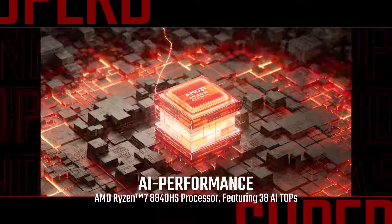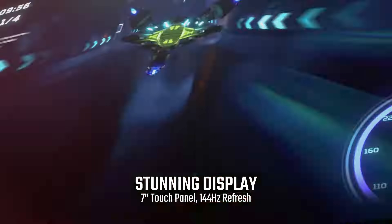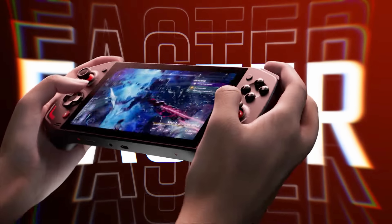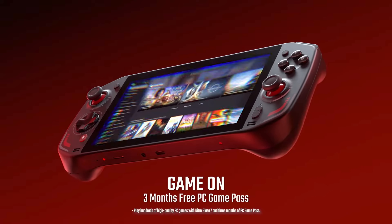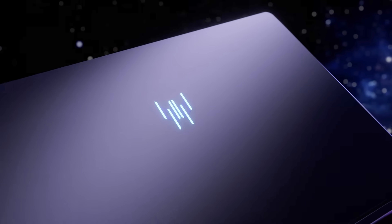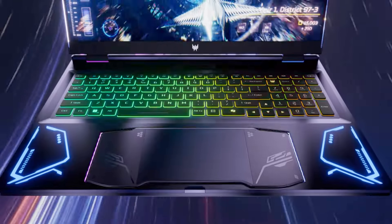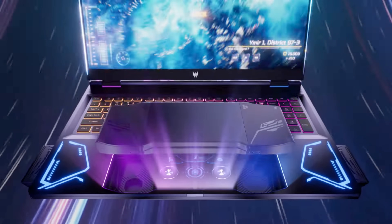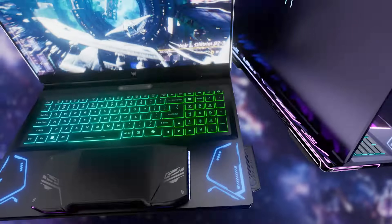In PC handheld news, Acer announced two hardware projects. The first is the Nitro Blaze 7 — their first PC handheld — powered by the Ryzen 8040, with a native 1080p landscape panel at 144Hz, a 50Wh battery, and 16GB of 7500 MT/s memory. It looks relatively unremarkable compared to other offerings, though I hope that means it will compete on price. More interestingly, Acer also revealed the Project Dual Play concept — a laptop with a controller stored in the chassis using electromagnets, making it convenient for on-the-go laptop gaming.